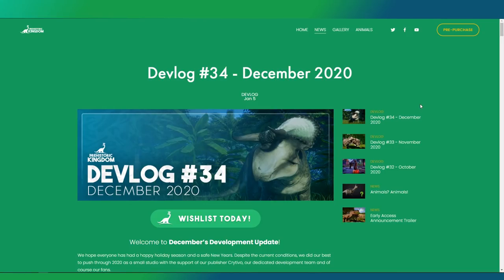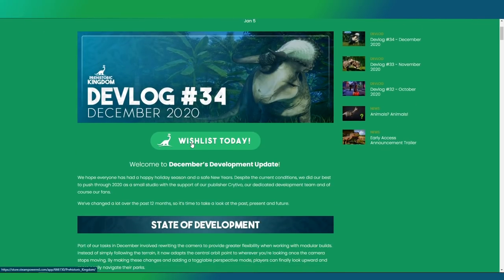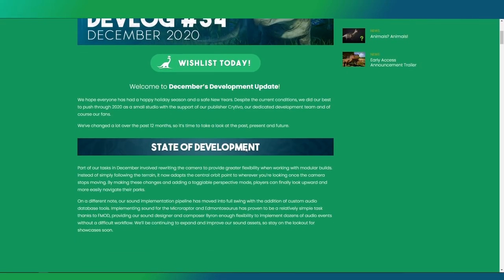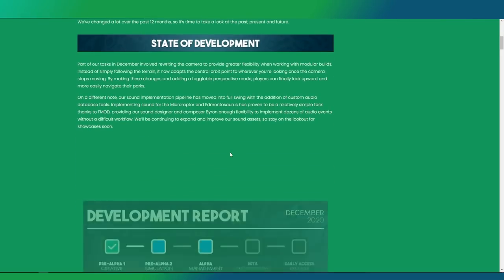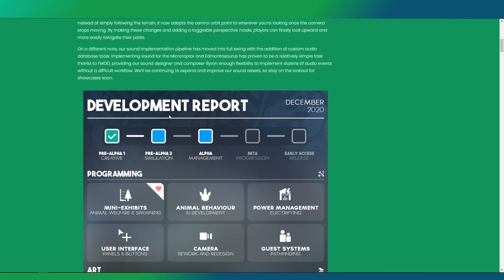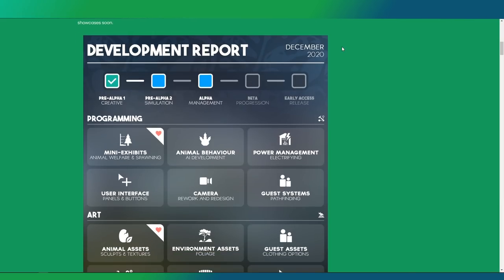I hope you're as excited for the game as I am. We are in here for devlog number 34 - the December devlog, which is a little bit later. I think we can forgive the devs for being a bit late because of the holiday season. The devs are pretty cool because they always give a very nice insight into where they're standing. You can see this is the development report from December 2020 and they are still working on the pre-alpha.